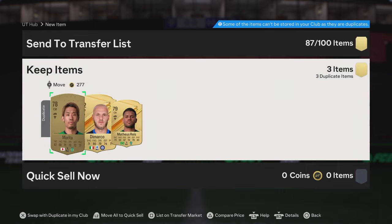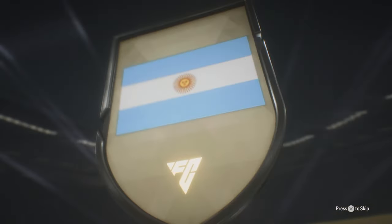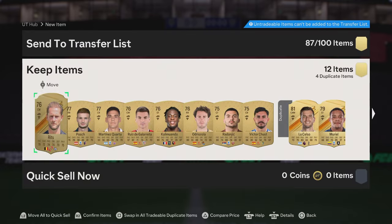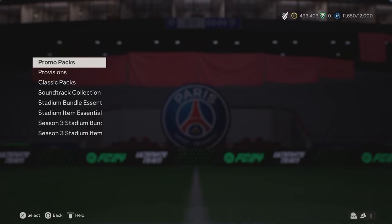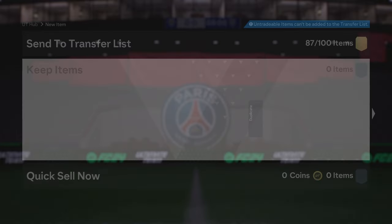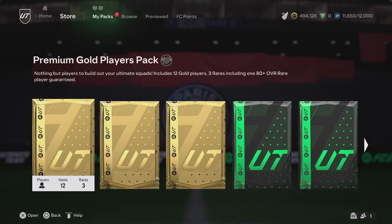It's taking a little while to load that pack up. We'll quick sell that and keep moving through these 25k packs. Let me know what you guys got out of your 3x77-plus packs and your rewards from the objectives. The Libertadores and Sudamericana cards have absolutely shot up in value, which is a little bit annoying. That card there was probably about 3,000 coins.